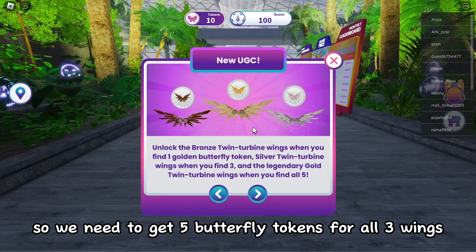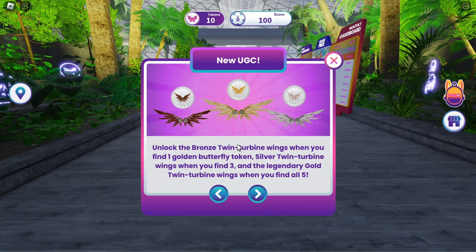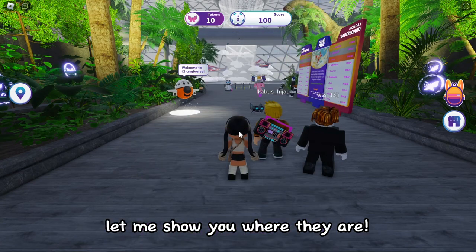So we need to get five butterfly tokens for all three wings. Let me show you where they are.